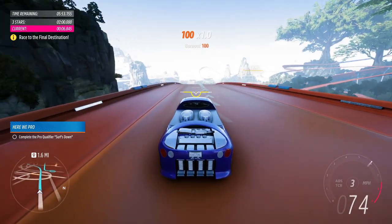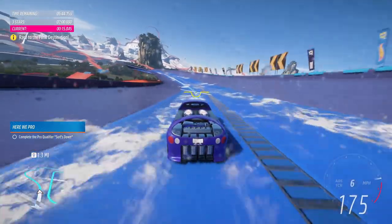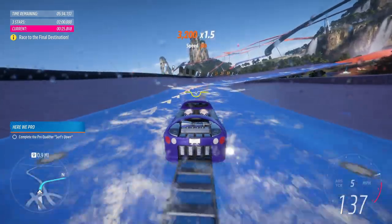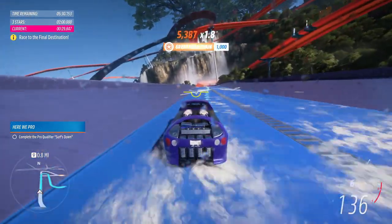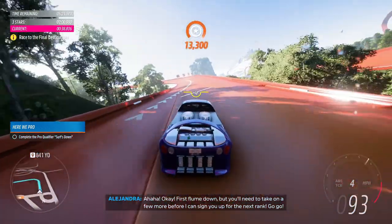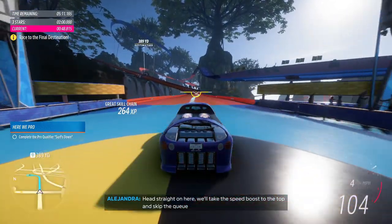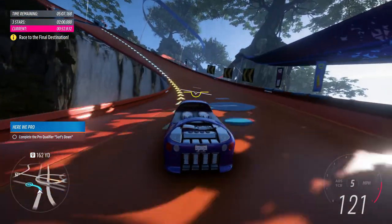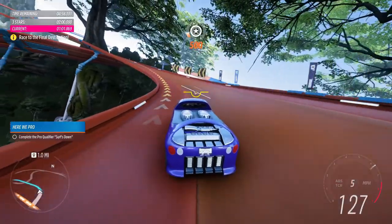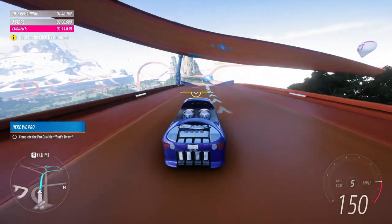So it looks like some of the races they force you to use a certain truck or car — that's okay. This is fun, I like the water effect on the camera too. Keep going, keep going. We'll take the speed boosts to the top and skip the queue. The graphics are just so awesome in this game — it's peaceful out here in the rainforest. Remember, you want to move with the water, not against it.